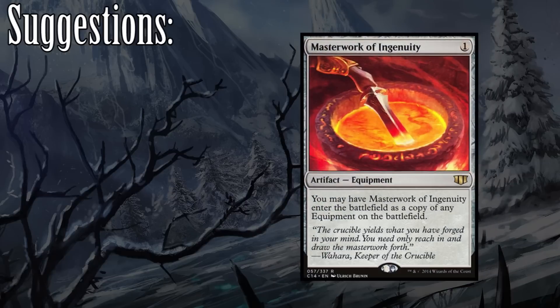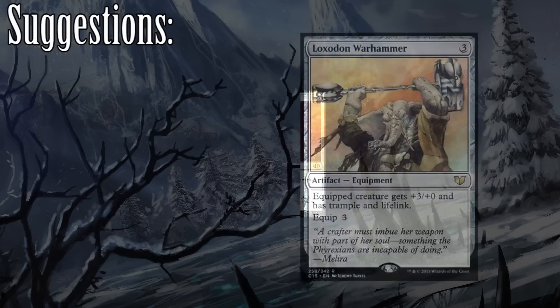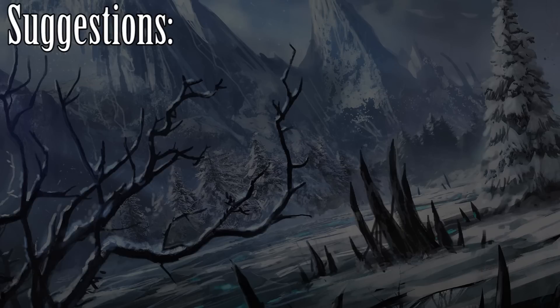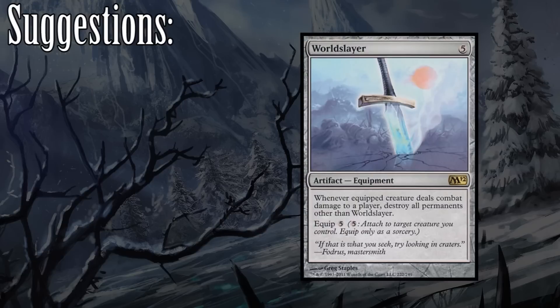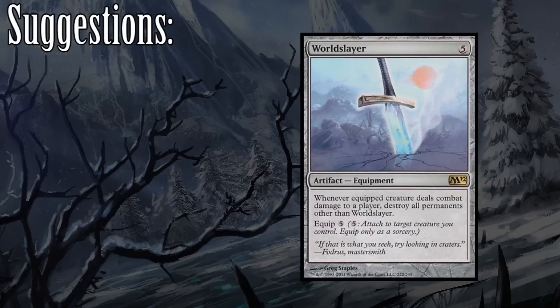Another fun card I consider, and one of my personal favorites, is the Masterwork of Ingenuity. Not as popular as the more recent Blade of Selves, Masterwork of Ingenuity allows us to copy any equipment on the field. This is a fantastic card, as it allows us to double up on any equipment we have as long as it's not legendary. I'm pretty sure the first card that came to most people's minds when Zergo was spoiled was World Slayer. Threatening to essentially restart the game with your general in the field, World Slayer is a threat that opponents must deal with immediately. It runs a little too close to mass land destruction, which is something I don't typically play. But I'm not gonna tell you how to play your game, and I don't know your meta, so this card might be great in your deck.